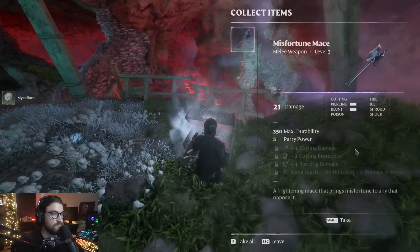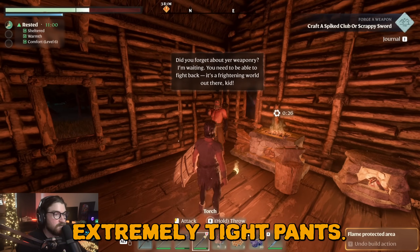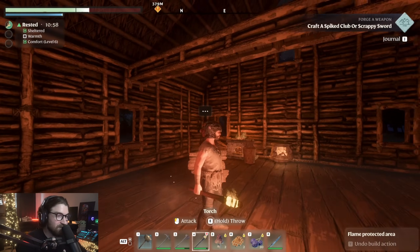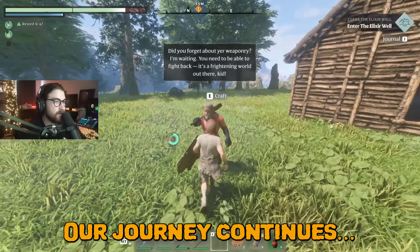Epic loot. Silver chest. And of course, let's not forget extremely tight pants. Oh my god, those things are skin tight. All jokes aside, Enshrouded is really fun. Welcome to episode two. Our journey continues.